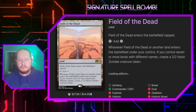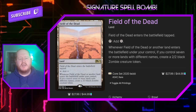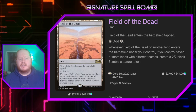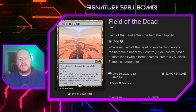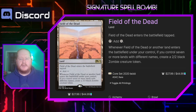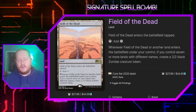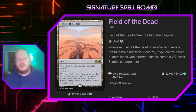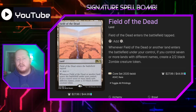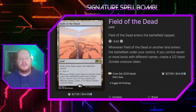Exotic Orchard taps for one mana of any color your opponents can produce. Field of the Dead is probably our biggest combo piece. If we hit Scapeshift, we can literally sack all of our lands, go get Field of the Dead — it enters the battlefield tapped and taps for colorless. Whenever it or another land enters the battlefield under our control, if we control seven or more lands with different names we create a 2/2 black zombie creature token. If we Scapeshift into Field of the Dead for seven or more lands, we're going to create seven tokens because it's going to see all those lands entering play with it — so very good.